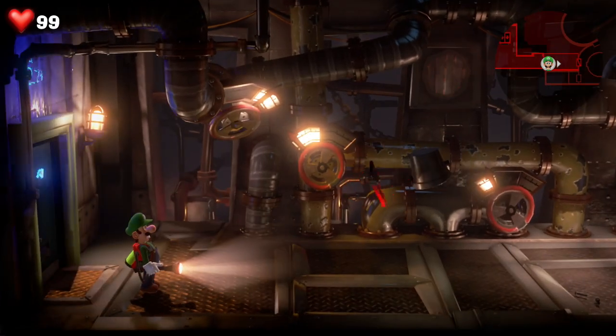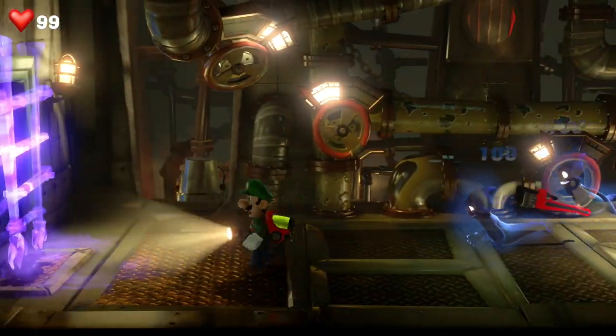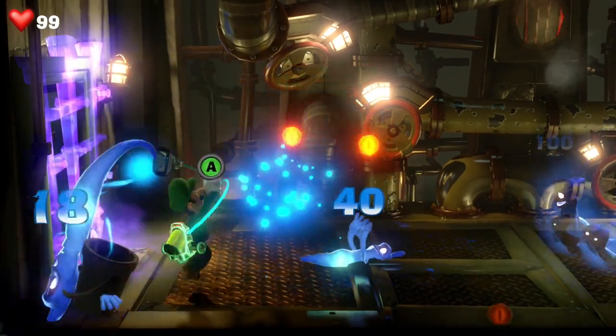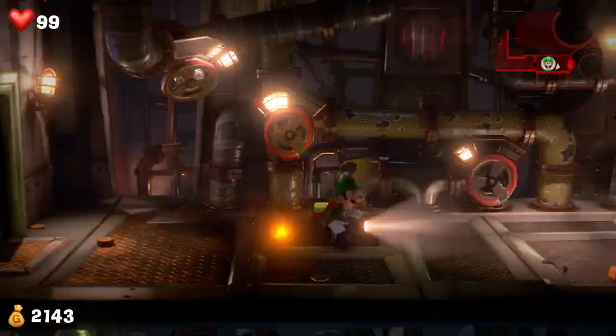So in this room there's quite a few ghosts to battle, one with a wrench and even one with a bucket. Use ZL ZR to burst attack, scare that bucket off his head, hoover him up, slam him into the other ones. You know what to do. Take them all out and we'll be ready to solve this puzzle.